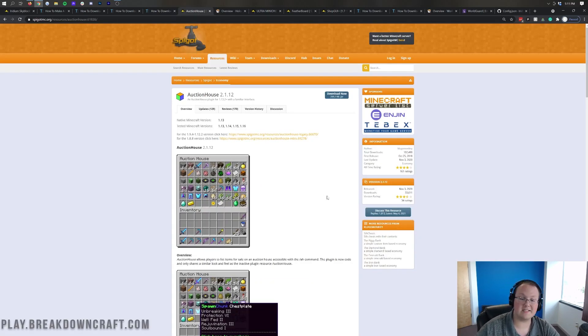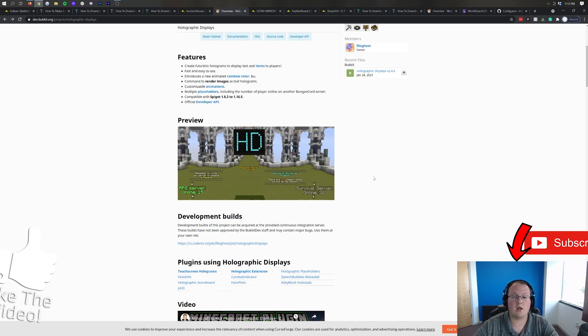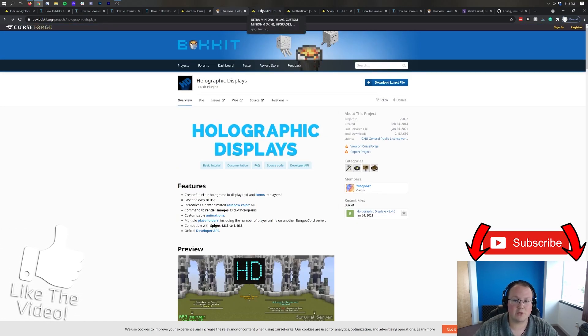Moving on we have Auction House. This is what the name says - an auction house plugin basically allowing players to list things and buy and sell on an auction house. Holographic Displays allows you to add cool holograms in game. On most major servers there's a hologram telling you welcome to the server, maybe do /rules, or vote - all done using Holographic Displays. They also have rainbow color options and other cool features you can add.